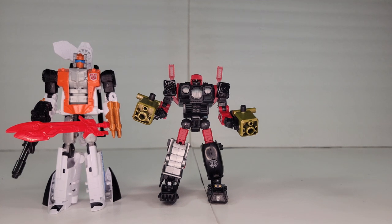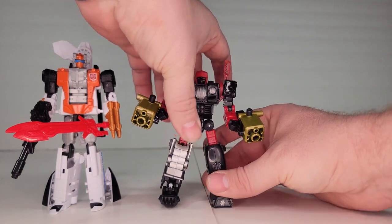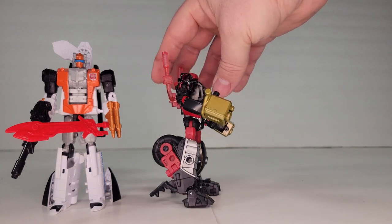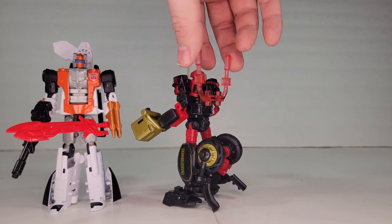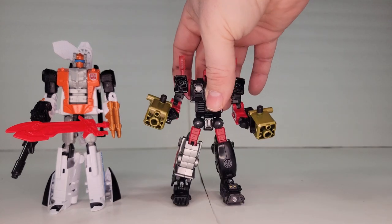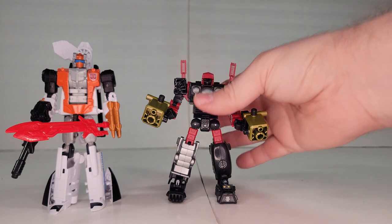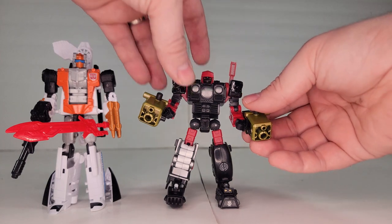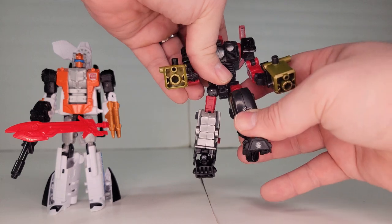Finally for today we've got Road Pig. This is an homage to the G2 light cycle and it's a slight retool and recolor of Crash Bar. They went with black, red, silver, and gold. They did the pipes in clear, which is kind of cool — you get that light cycle vibe to it. It comes with everything Crash Bar did and all the same articulation.